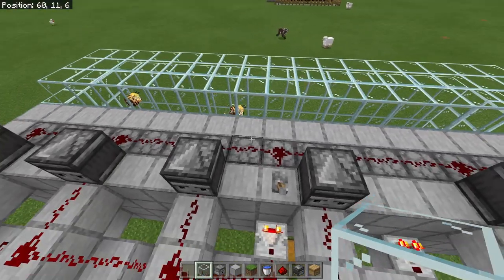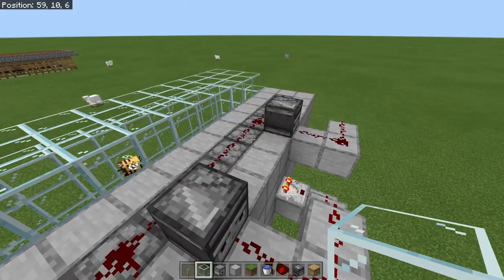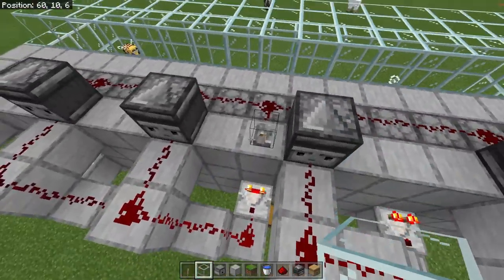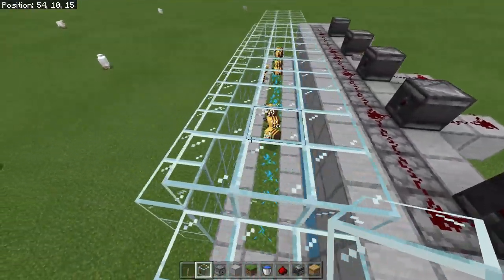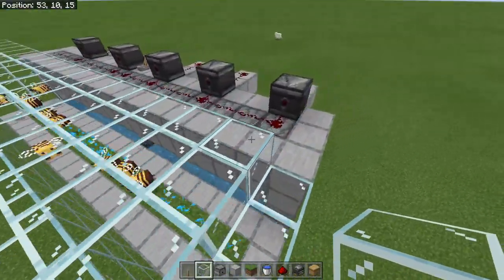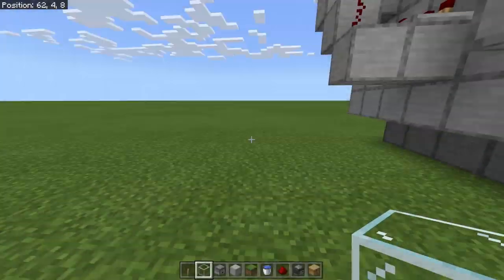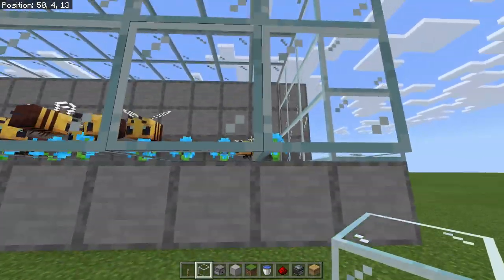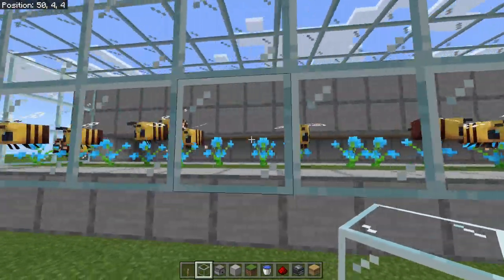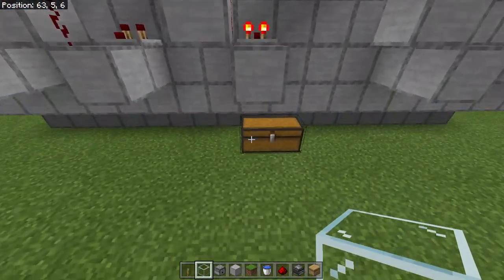If you really wanted to, you could throw in a small switch to reset the system in case it ever gets locked up — just flick it to trigger all the shears. This has been running for several minutes now and as you can see it has tons of honeycomb already. Each hive will drop three honeycomb every time it is sheared, so this little farm is pretty quick and efficient and will get you all of the honeycomb that you need.